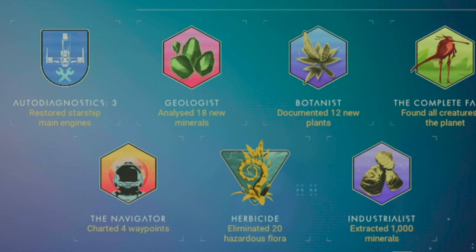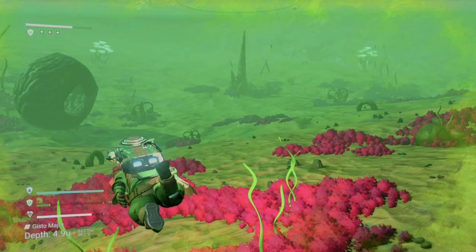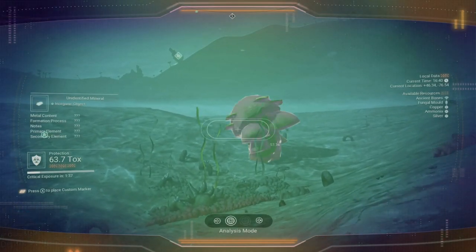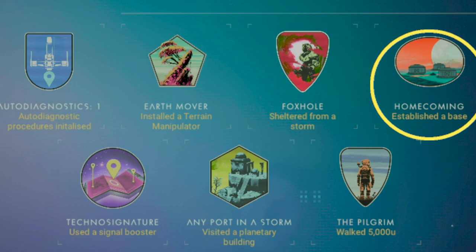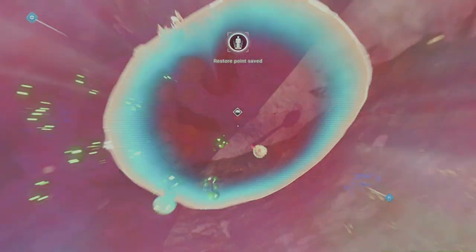Now that you have a little hazard protection, let's quickly jump to phase three and notice that we have geologist and botanist milestones. You'll need to scan 18 different minerals and 12 plants to get each of these. So whenever possible, make sure to scan everything as you're moving around. Also don't forget to scan inside caves and underwater, where only certain plants and minerals live. The homecoming milestone is pretty straightforward: establish a base. On this playthrough, I thought it best to stay fairly close to my ship, so I set up a base nearby, dropping a base computer.